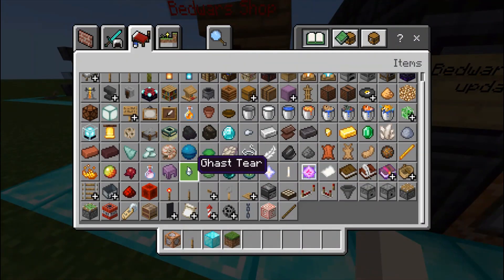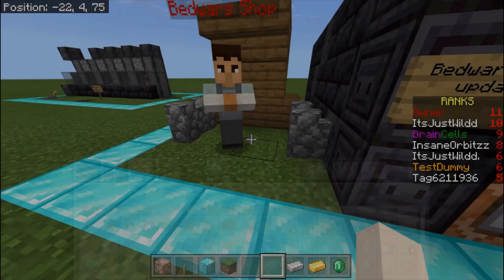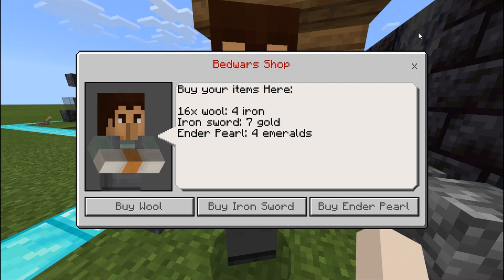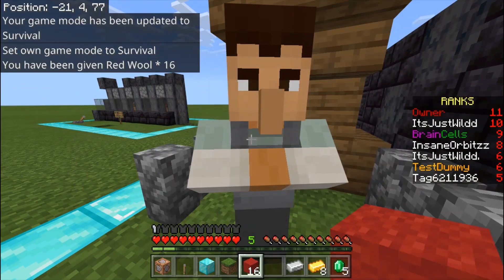Before we see it in action, let me go into my creative inventory and get myself five ender pearls, eight gold, and five iron as well. Then let's switch to survival. You right-click on it — or whatever for your device — and it comes up like this when you're in survival: 'Bedwars shop, buy your items here: 16 wool for four iron, iron sword for seven gold, ender pearl for emeralds.'